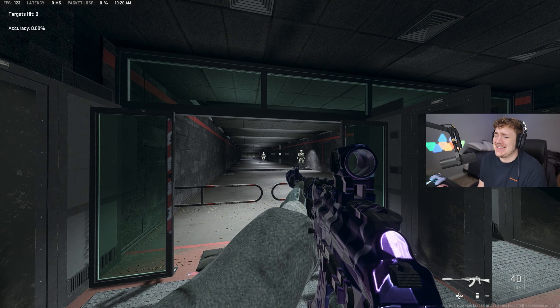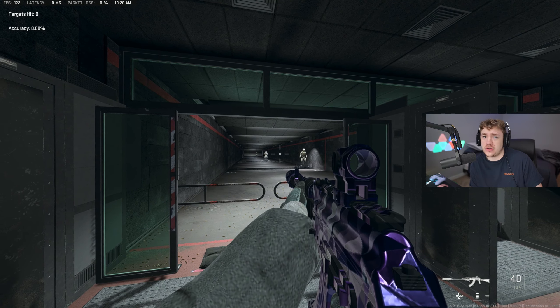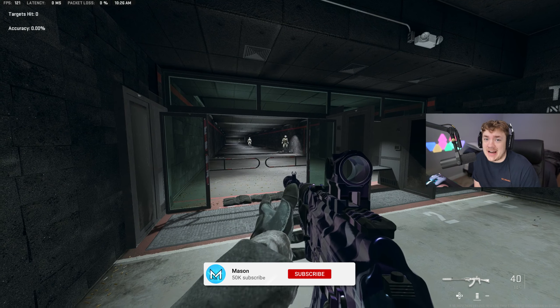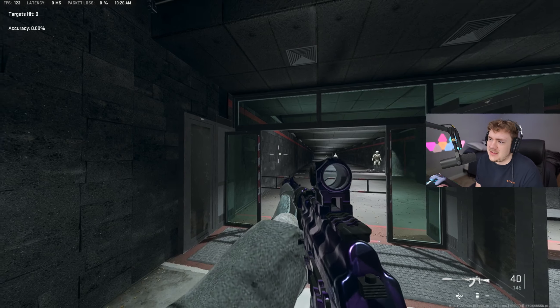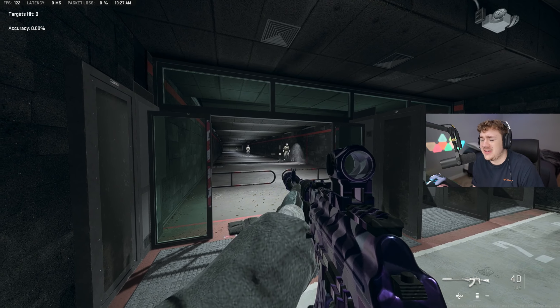Yo, what's going on guys, welcome back to the channel! Today we're looking at the Kastov 762 in Warzone 2. I dropped 46 kills in today's gameplay - absolute heater. The Kastov is probably one of the best assault rifles in the game, up there with the ISO Hemlock. This gun literally three-bullets people - I was just frying. The ISO Hemlock is gonna get nerfed in the update, so this might be a contender for the new meta.